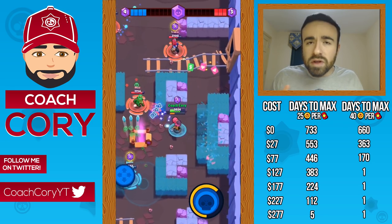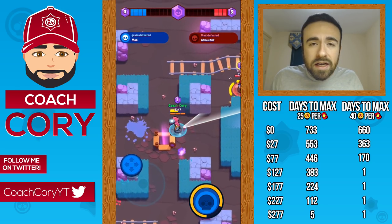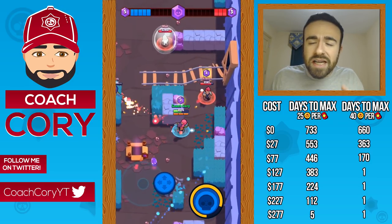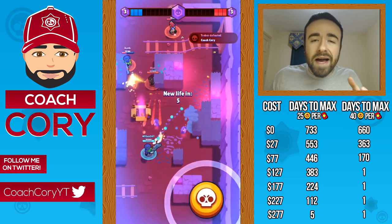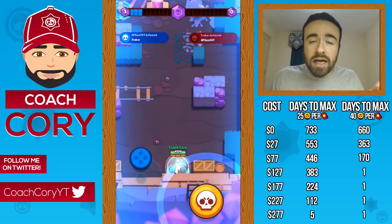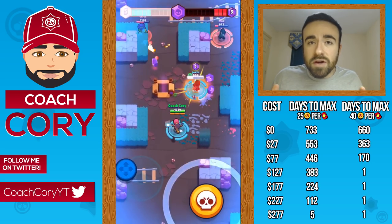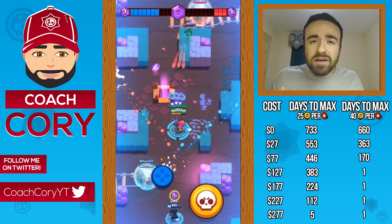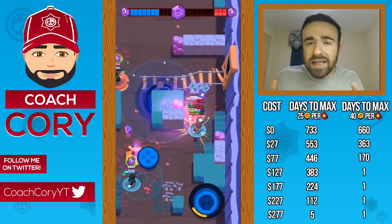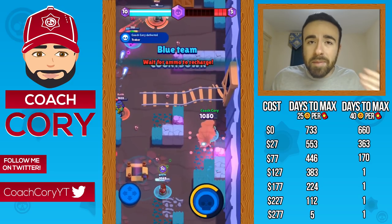For a more realistic one-day max at 25 coins per ticket, you'd need to spend about $277 — the special offers plus $250 in gem packs. Still, that's not a crazy amount compared to other games. You're not seeing anything in the thousands; that's definitely what it takes in a lot of other games.